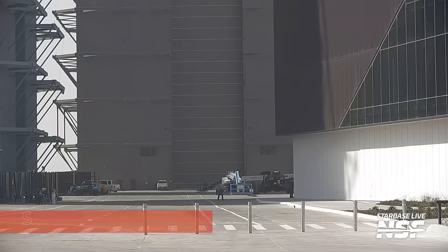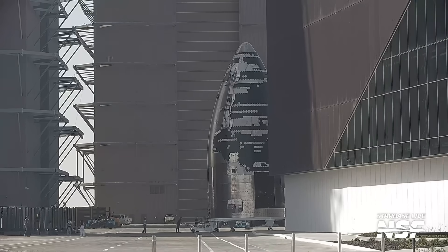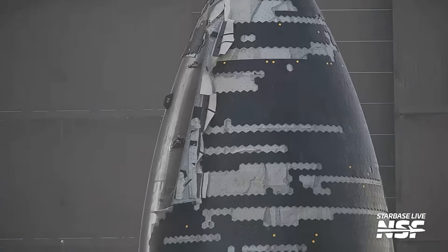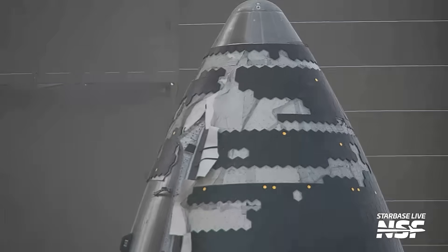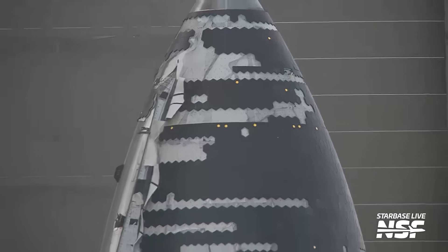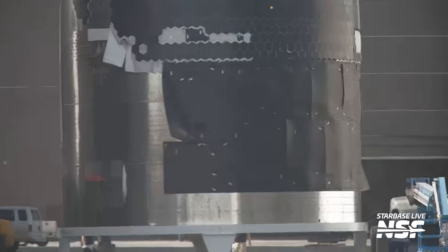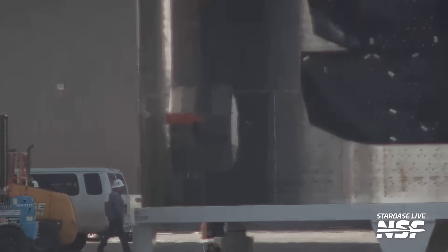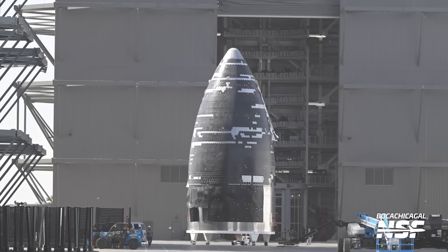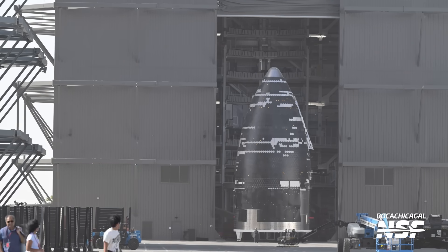We're going to see Ship 37's move to Mega Bay 2. Incomplete tile work — you can really see some interesting straight lines in the tile; they don't all particularly interlock. There are half tiles in places — are those expansion and contraction joints or places where seams come together? There's the underlayment at the bottom blowing in the wind; you can see it has holes for all the pins but wasn't completely attached in the corners. Then a nice steady shot from Boca Chica Gal Mary catching the rest of the movement into Mega Bay 2.